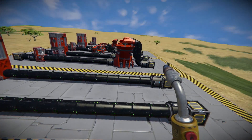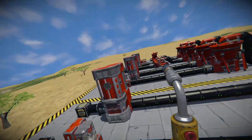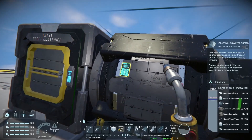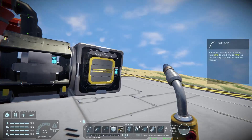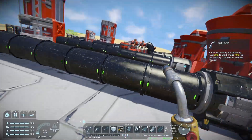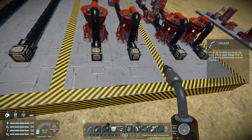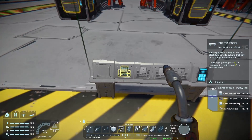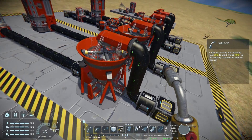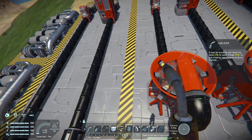Another important thing when using this mod is sorters. Sorters ensure you're putting resources through in the right way. I've put sorters on each stage accepting only the resources I want, and after each stage there are sorters to pull out the crushed version and then the enriched version as we go along.